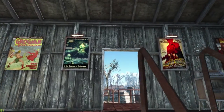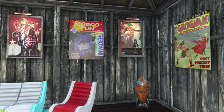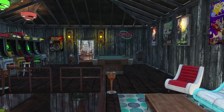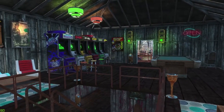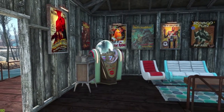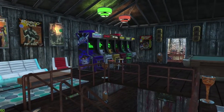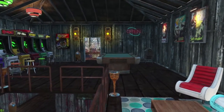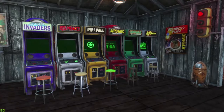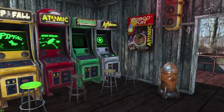Up here is the arcade. I didn't bother getting the pool table accessories — the balls, the cue, and everything — but maybe I will eventually. I put in one of each of the Robco Fun arcade cabinets from that Creation Club pack, which I think was available this week or last week.